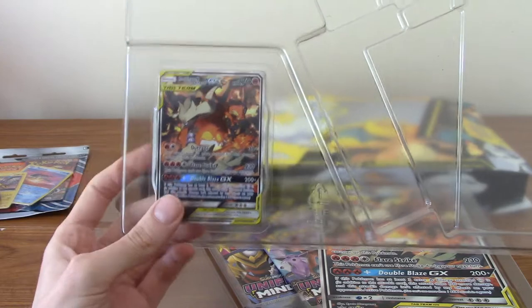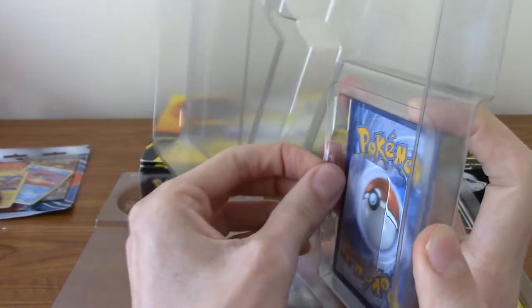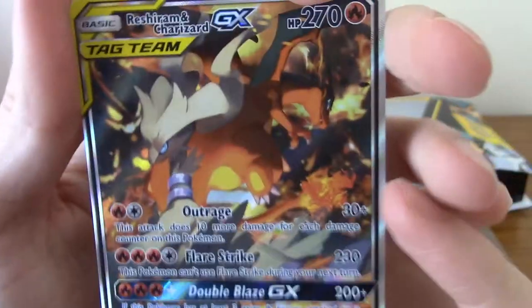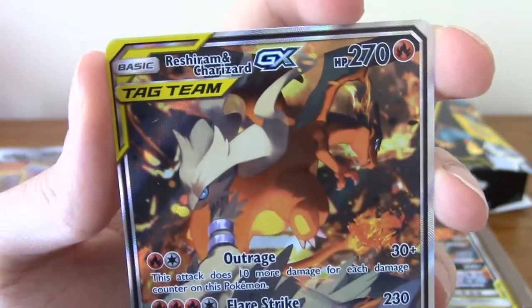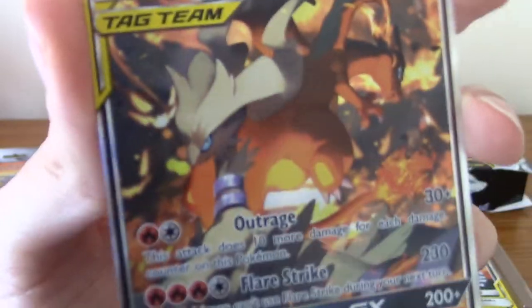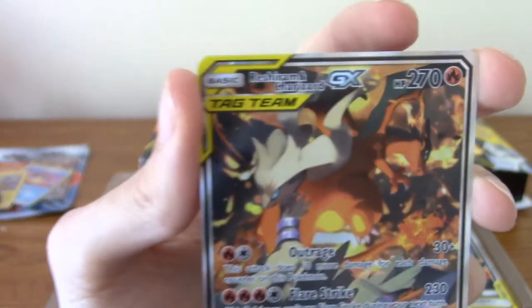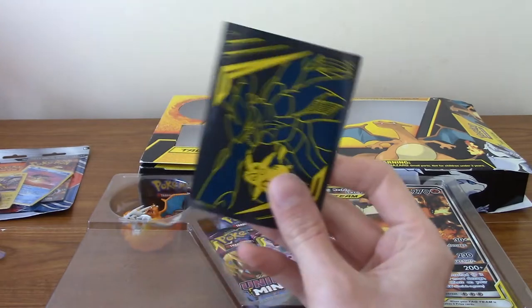We'll grab the promo out of this. Here is the promo. We'll have a better look at the oversized one in a second, but god damn that is some nice artwork. I really like the borders as well — the tag team border. That is one of the coolest promos I think I've seen in quite a while. I have two sleeves as well, just in case we pull anything ridiculously cool.